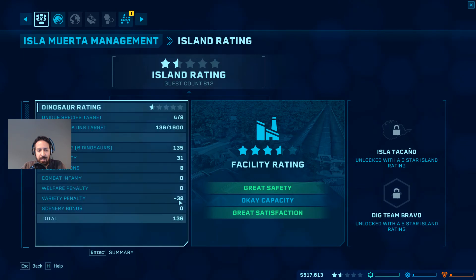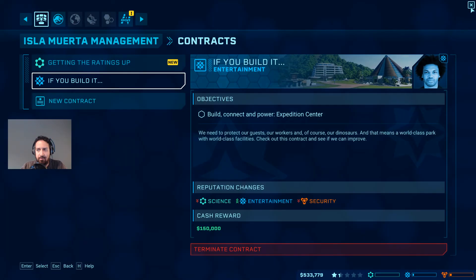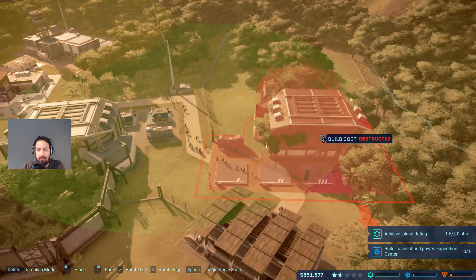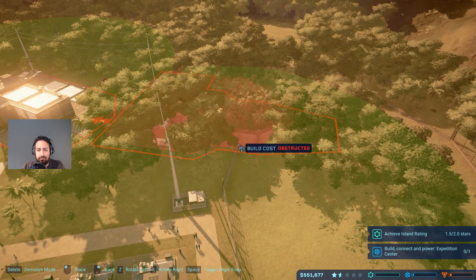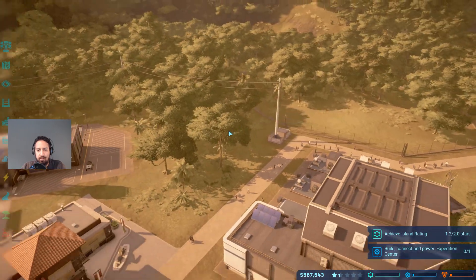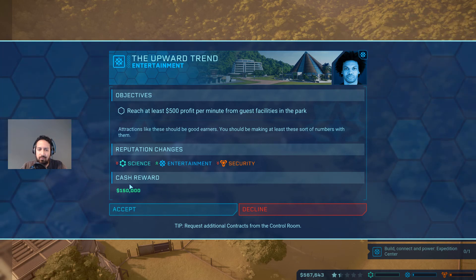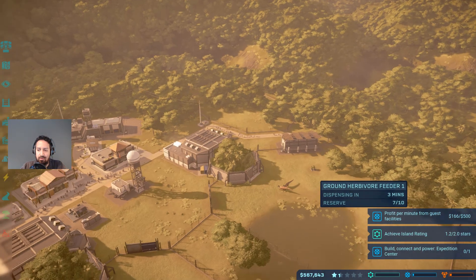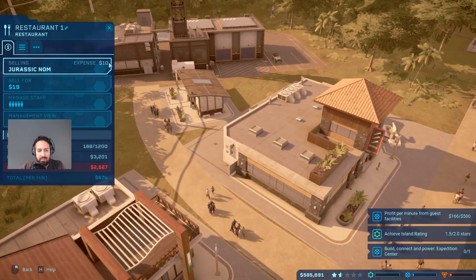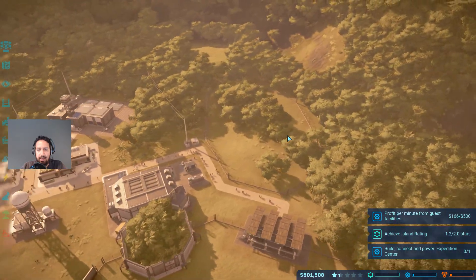We're getting there - variety is going up nicely. The next thing is we could get the expedition center built, but I'd rather spend a little bit of money on another enclosure. Let's go ahead and build another enclosure over here - I'll have to make some space. Let me get the expedition center - 'who doesn't want to be in showbiz?' You can help out the entertainment division with this contract. 500 profit per guest - we've got 166 from facilities currently, not much but we can increase that.